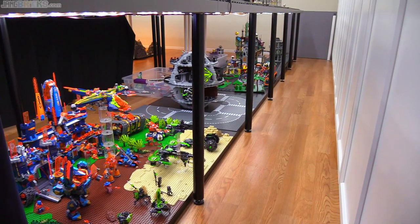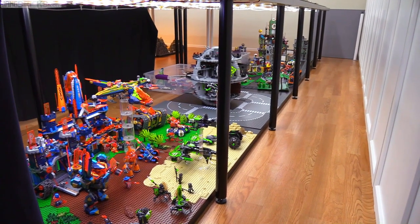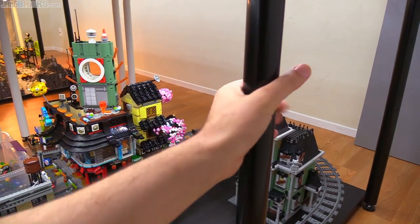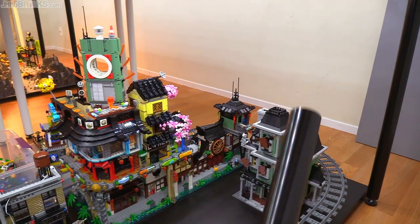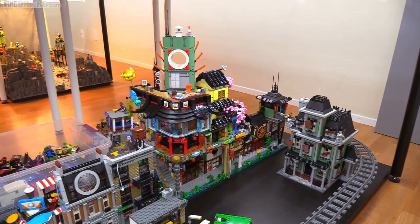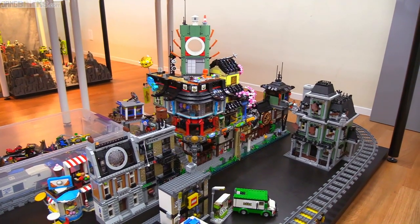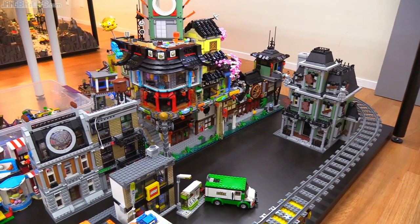I think it looks a lot better and is less distracting than the white ones when we get down here where there are a lot of them in the way. With the work I did some time ago connecting some of these tables together, I can now remove some of these legs temporarily to open things up quite a bit when I want to talk about a specific area. So that helps a lot, and that takes us right to the main topic of conversation for today.